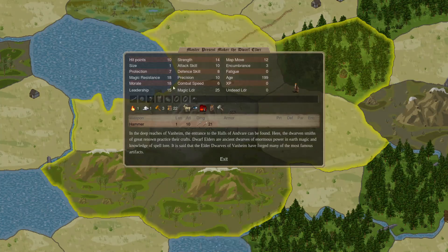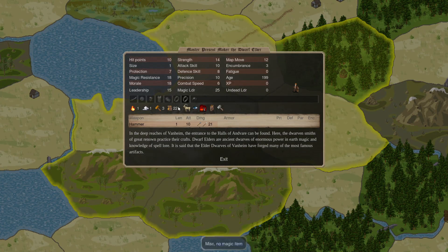We have our Master Present Maker, the Dwarf Elder, who is at Earth 3, Air 1, Fire 1. So with a Forge bonus of 2, Master Smith, Adept Researcher — he's just good at everything. Unfortunately, he can only do one thing a turn.